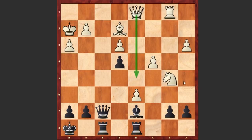Knight c3, but now it turns out the knight on c3 is vulnerable. Stockfish instantly goes for a beautiful tactical shot: bishop takes h3! White didn't accept the sacrifice and played queen d5 instead. But let's have a look at what happens if white captures on h3.